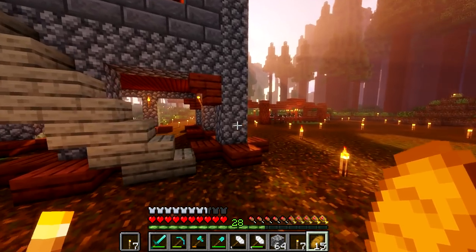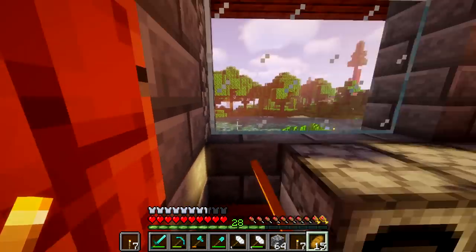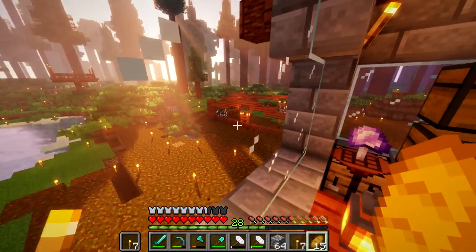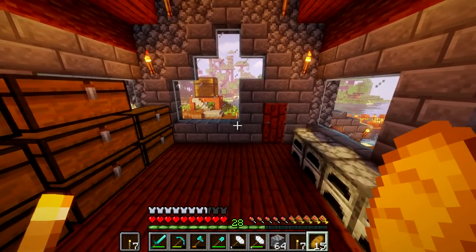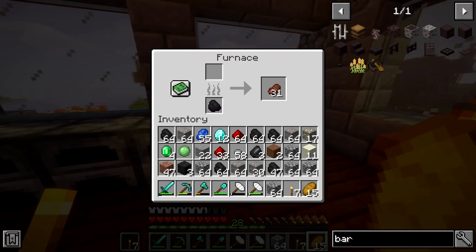Hey guys, what is up? The Neocubist here. Welcome to Minecraft 2, episode number 8. So if you missed last episode, we built a really cool cow pen, so go watch that. We also did a little bit of mining and got quite a bit of resources — and by quite a bit, I mean literally quite a bit.